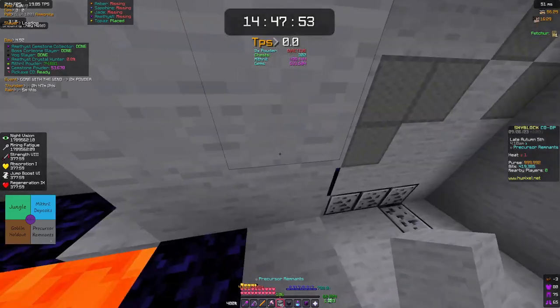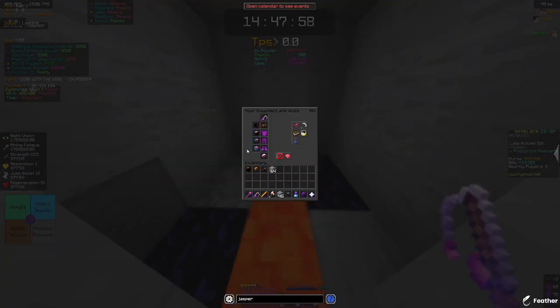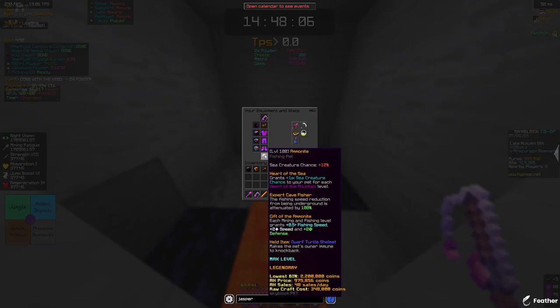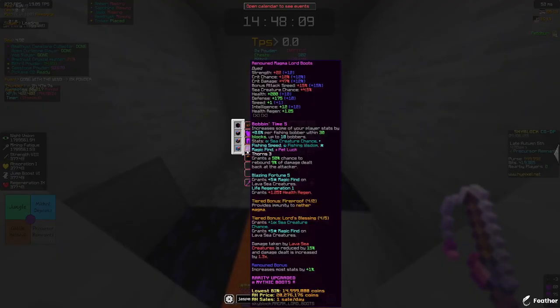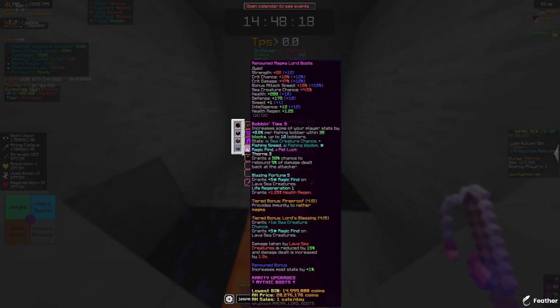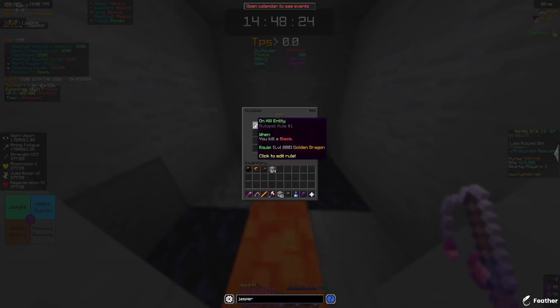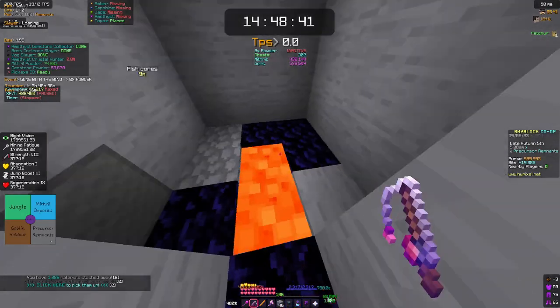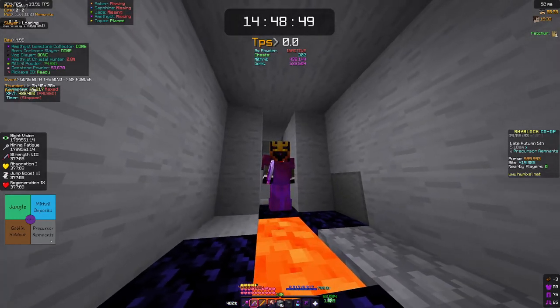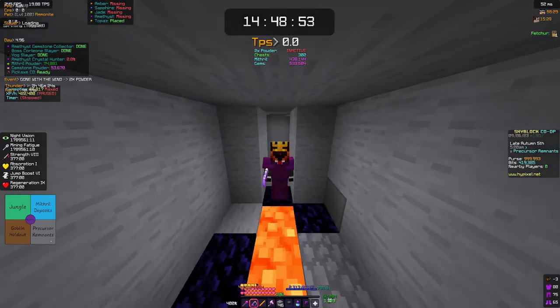For gear, you're going to want your fishing equipment — it doesn't have to be maxed out, but maximum fishing speed is what you'd prefer. I'm using a maxed out setup. Bobbin time doesn't really help here, but I have Renowned Magma Lord for extra magic find and Blaze Fortune for extra magic find. For pet rules: on kill, this kills the pigmen, this kills the blazes and gives extra magic find so you can swap to your magic find pet. Use Ammonite when fishing — it's the only pet you want for this, no exceptions, as any other fishing pet in Crystal Hollows is pretty much useless.